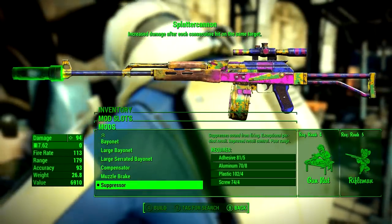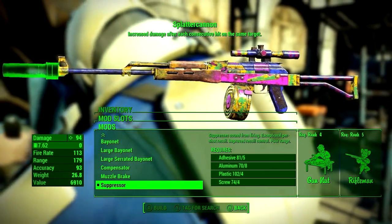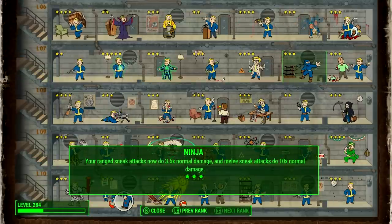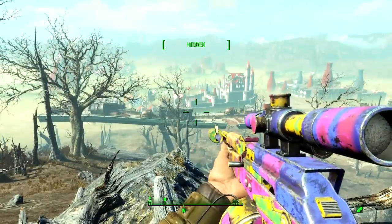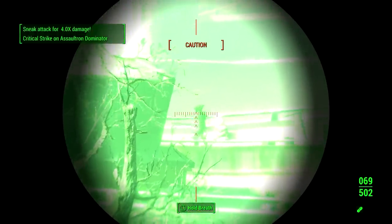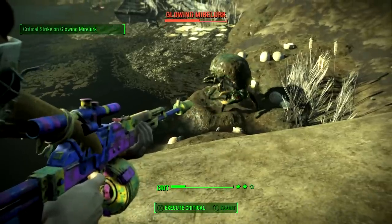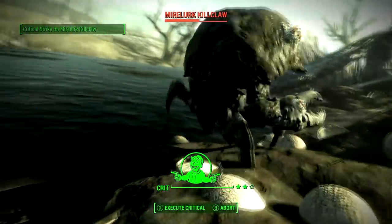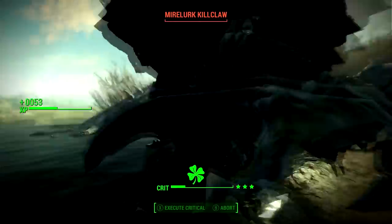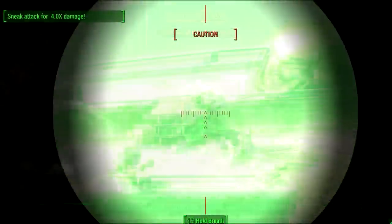Add the Suppressor to do ridiculous sneak attack damage, because sneak attacks also stack with the legendary effect. If you get the Ninja perk — which gives 350% more damage on sneak attacks — you can fire 10 shots into an enemy while still sneaking, since enemies don't instantly detect you. That gives 150% from the legendary effect stacking, plus 350% from Ninja, plus 15% from Bloody Mess — a total of 515% more damage than if you weren't sneaking.